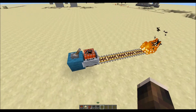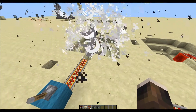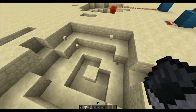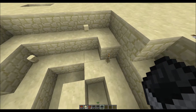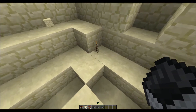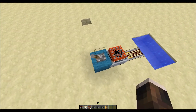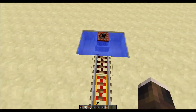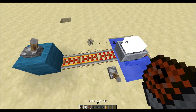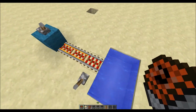Another way you can prime the TNT is by riding it into fire and it will explode immediately. As you can see here, we have this bug where the TNT and the minecart are given back. Also, because it's primed by fire and not by an activator rail, it will destroy the rails, as you can see. As with normal TNT, it will deal damage but it won't deal block damage when it's in water, so that's useful to know.